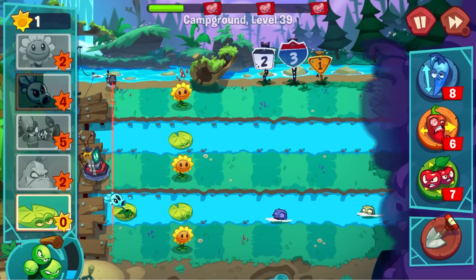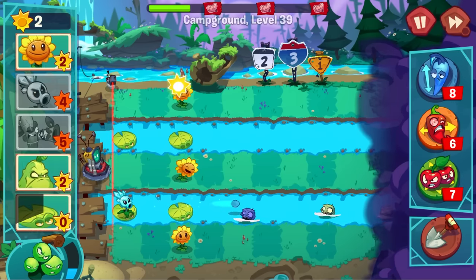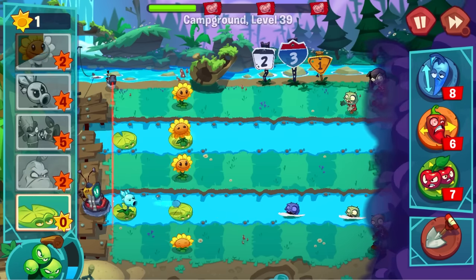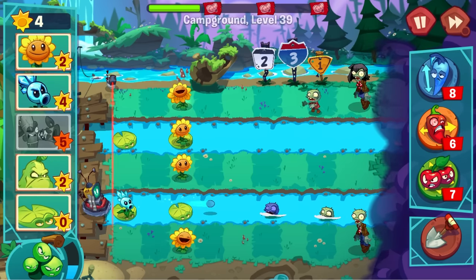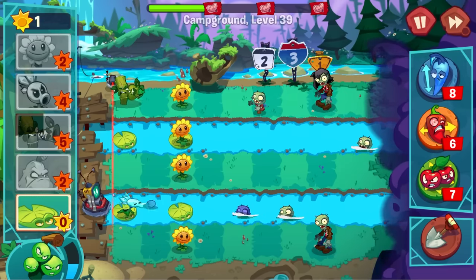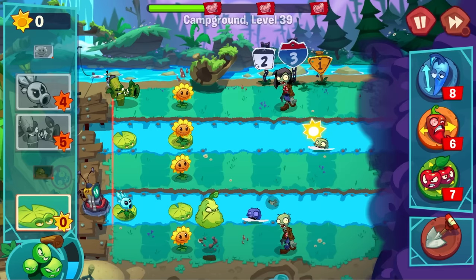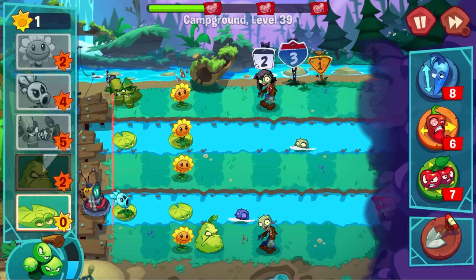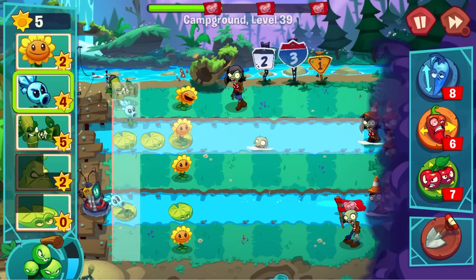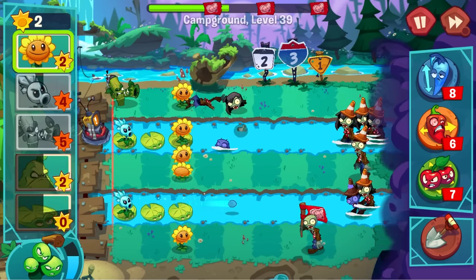Two zombies are swimming this way. I gotta keep putting these down — they're free so I might just start placing them. We got some top row shenanigans as well. I'll put that down there — that's only one extra sun. There's a guy on the bottom and a guy in the middle. I'm gonna put one there — that's only two and I need some help here. Let me put one of these there.